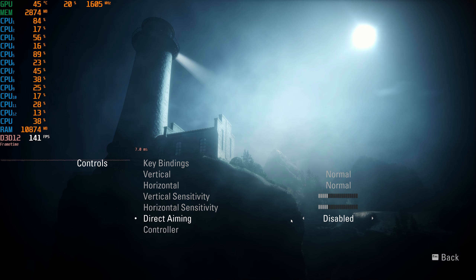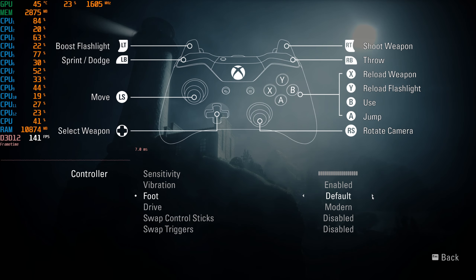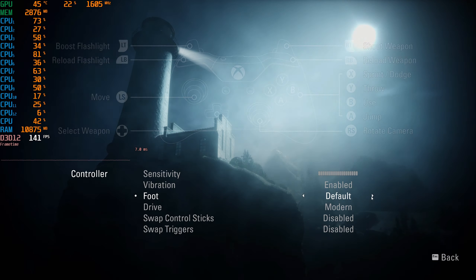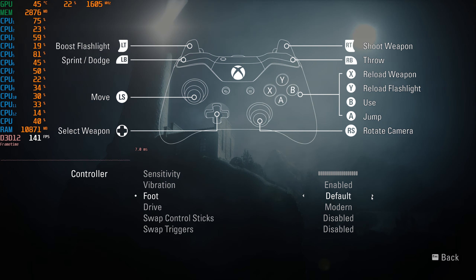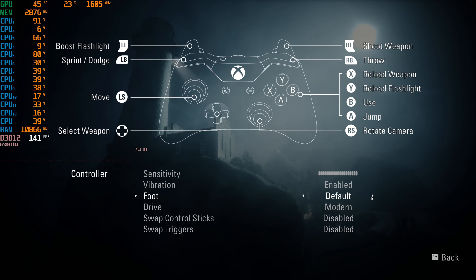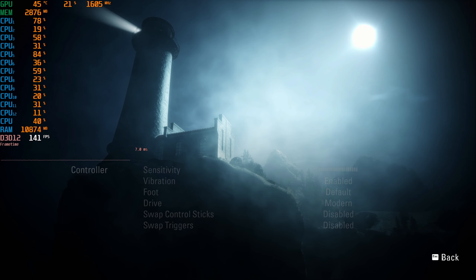For controller use, you can adjust sensitivity for on-foot movement, and you can choose between default or alternative control schemes. I would really like the ability to rebind any buttons if needed, but apparently that option isn't available here. You can adjust settings while on foot or driving, as well as swap control sticks and triggers.